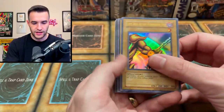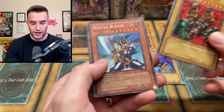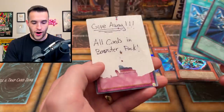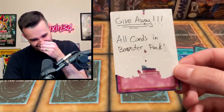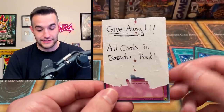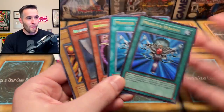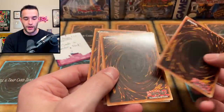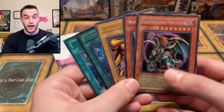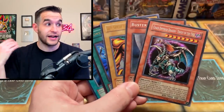This is resealed! There's a Left Arm reprint — this is definitely resealed. Buster Blader, Baby Dragon, Chaos Imp — wait, what? Oh, it's a reseal for the giveaway! I noticed the damage on the back and I was like, this doesn't look good. So that was weird — we saved the fake reseal for the end. So I guess all of these cards are now in the giveaway. One of them is a Chaos Emperor Dragon.